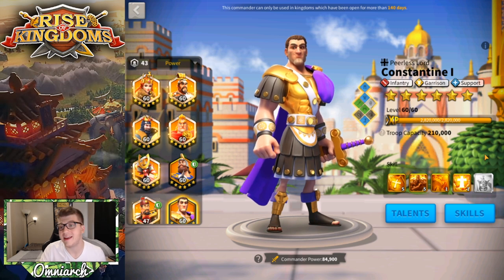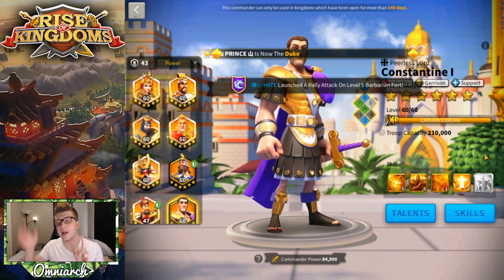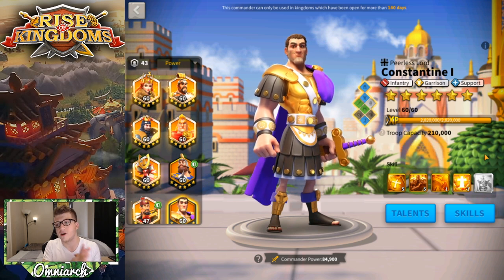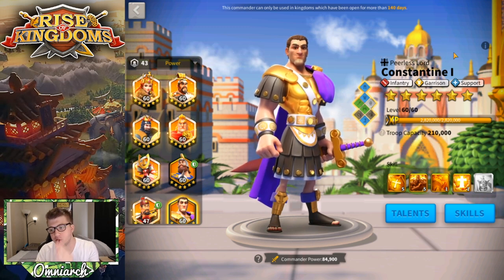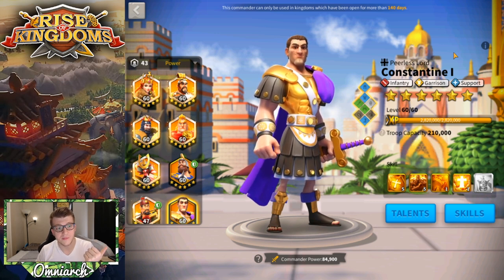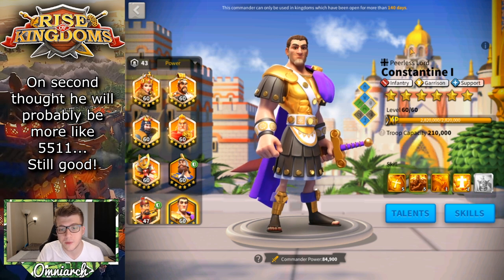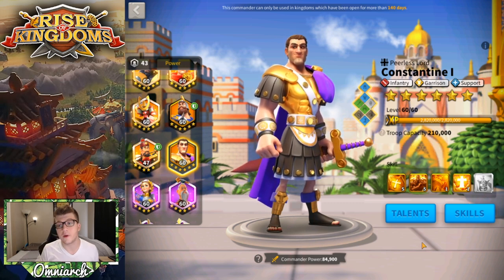Constantine is very powerful at buffing; most of his usefulness comes at 5-5-1-1. If you're a big spender you can expertise him for a garrison leader for flags. Getting to this point — Richard and Constantine at 5-5-1-1, Yi Seong-Gye and Alexander expertised — will have cost you 1,760 legendary commander sculptures. By this time, your Charles Martel from free gold keys is probably around 5-5-5 or maybe even expertised if you're very lucky. So you'll have six usable legendaries: Richard, Yi Seong-Gye, Alexander, Constantine, Martel, and Ethelflead.